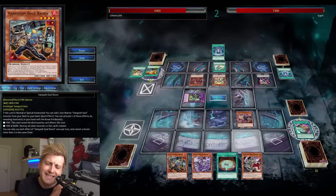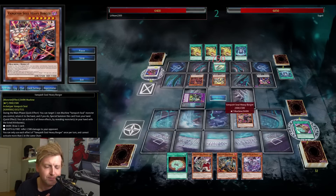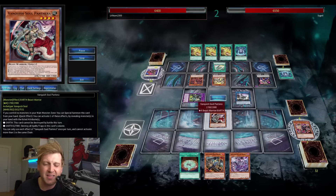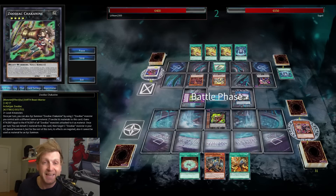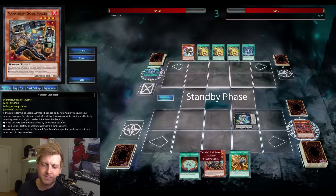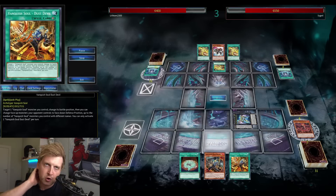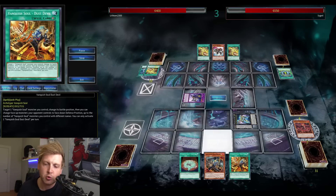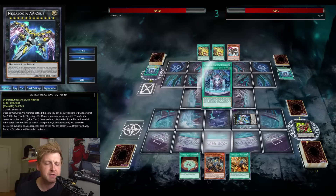One problem from playtesting: running it at three is probably too much, and one might not be enough. I think you need two — you might want to drop one to the field and then search the second copy from the deck to have another fire attribute in hand. I eventually dropped Prosperity and Impurn from the main deck in favor of more Kurikara, which is a fire attribute, and a solid going-second option.